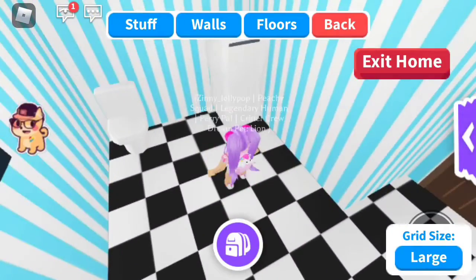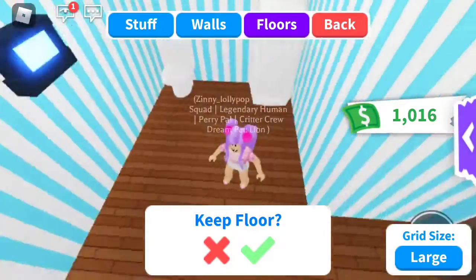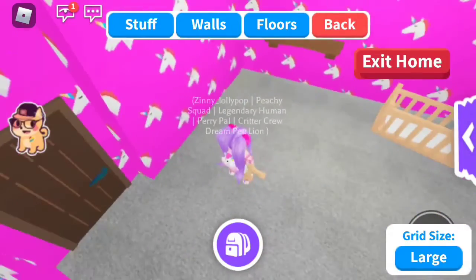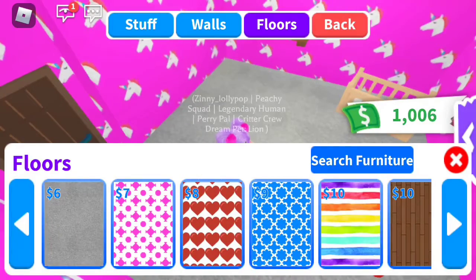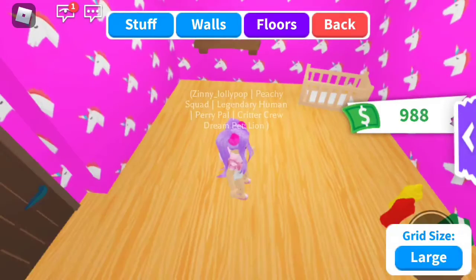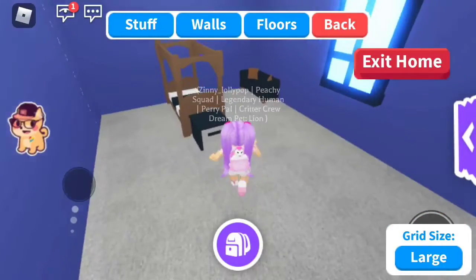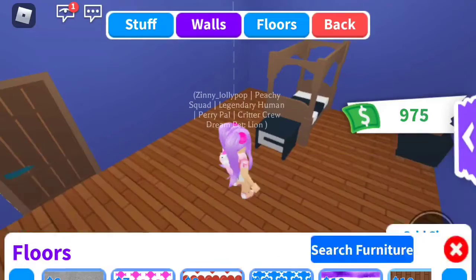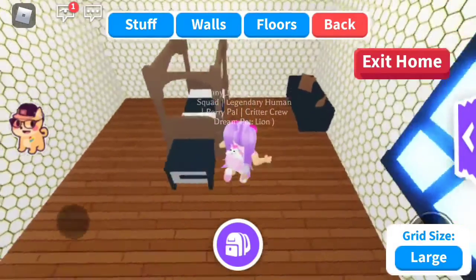Bathroom floors — I left the wallpaper. I think my bathroom floor is going to be the same throughout everything, because I really like this flooring and I really want it all to match. Maybe here we can do a different floor. Okay, I went down from a thousand dollars. So this is going to be my bedroom, so I'm going to customize it the way I want. I'll do this floor — yes. Walls — I'm going to do these walls, yes.